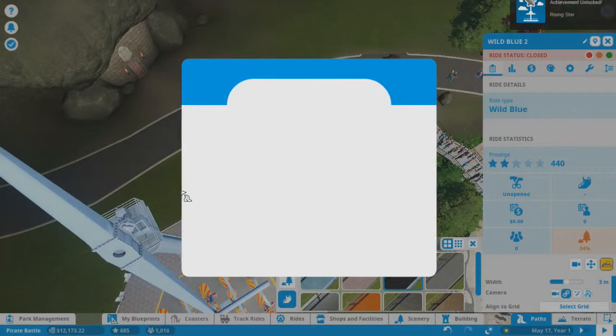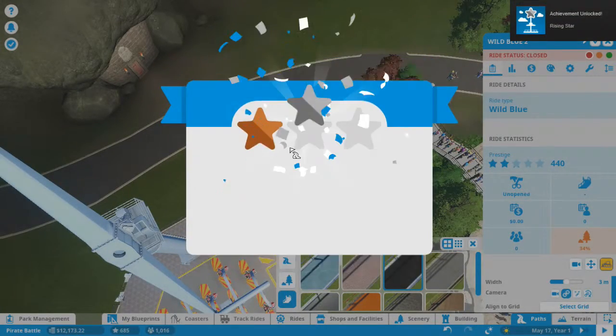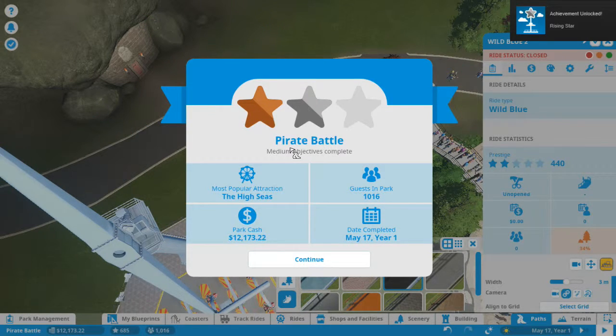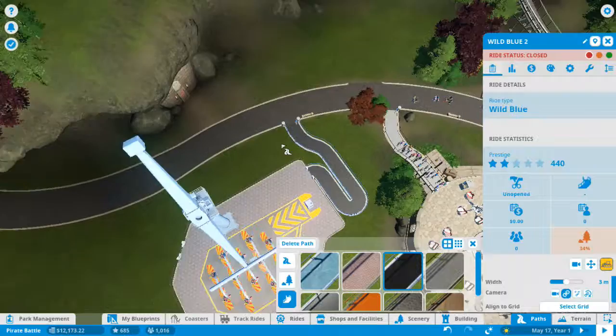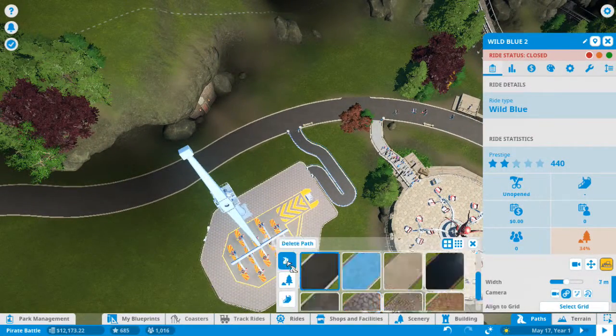Look — okay, we got a notification: the pirate battle, we've got the medium objective complete. So we've got 1,000 guests in our park. Obviously the high seas is the most popular attraction. $12,107.22 is the current cash, and it is May 7th, year one in the game. Awesome. Now that we've got that, I just want the normal path.